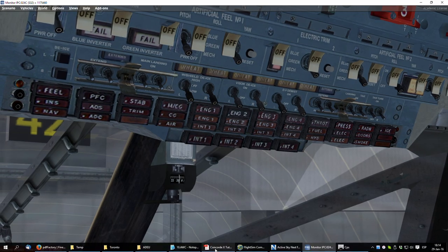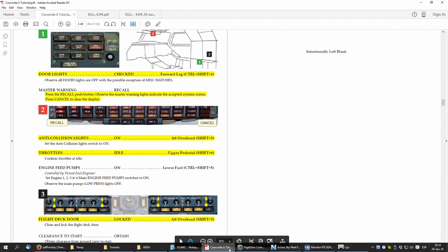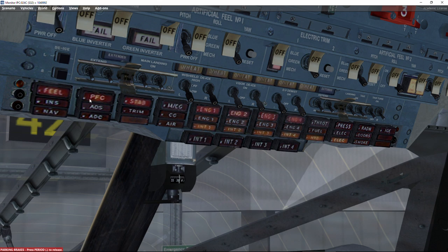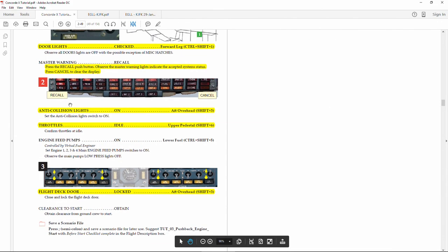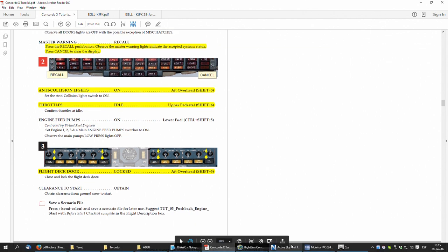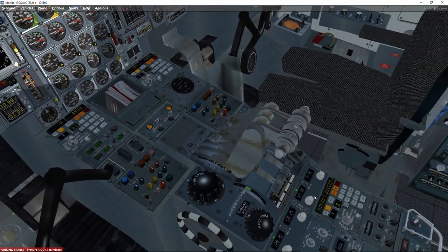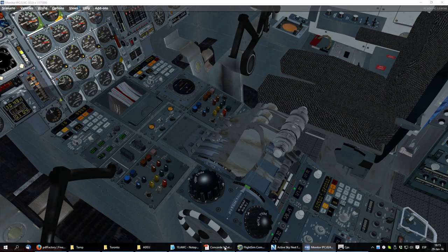We recall the master warnings to see all triggered warnings, then right-click and cancel them. Anti-collision lights are confirmed just a couple of steps below. Throttles are verified at idle — we don't want to slam the throttles during startup.